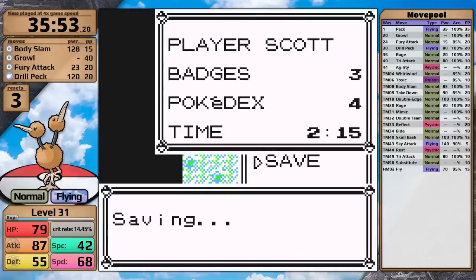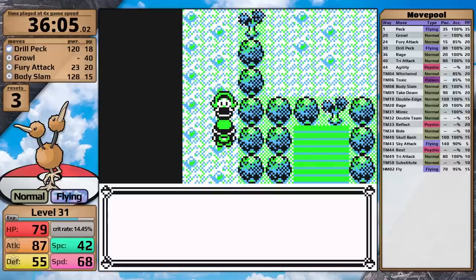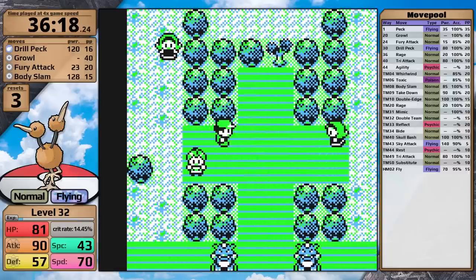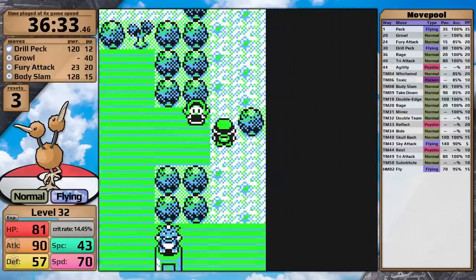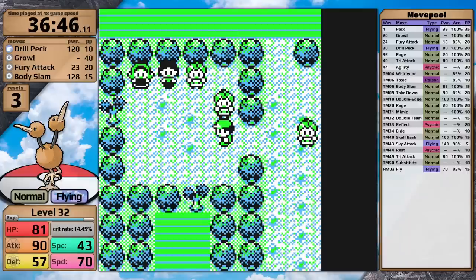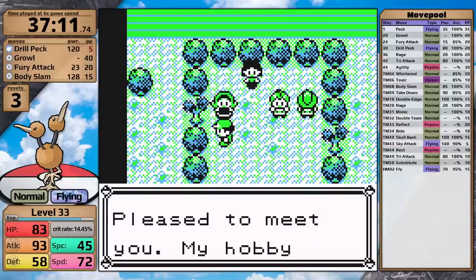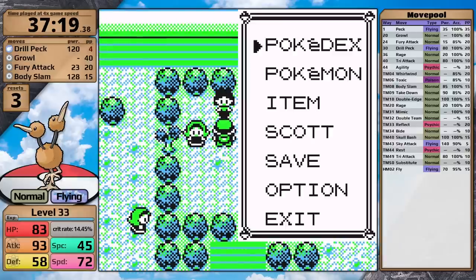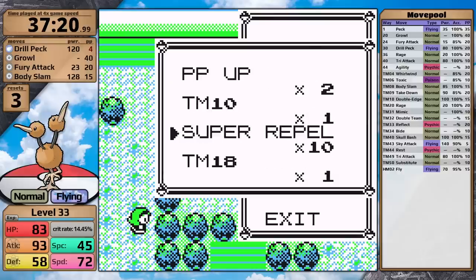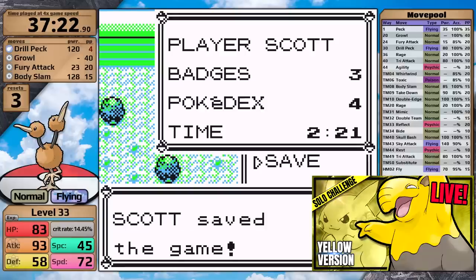I'm doing a save here in front of the last trainer because I'm going to defeat every single trainer in Erika's gym. Let me explain why: because of the AI of the trainers in this gym, the first Pokemon can use Stun Spore cutting your speed, and then their second Pokemon can just endlessly use Wrap. There have been a lot of cases where I've blacked out and lost an entire run because of this. So I now do this save in every single run when I want to train here — if you want to see this awful situation play out, go check out my Drowzee livestream from December.